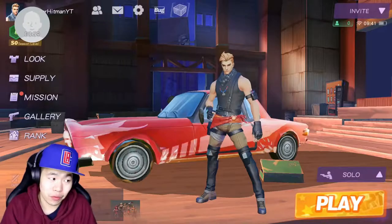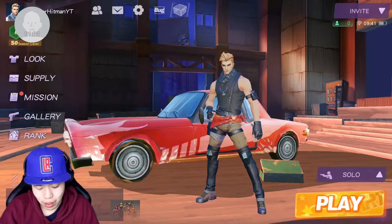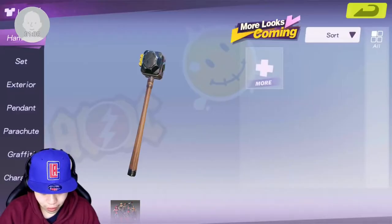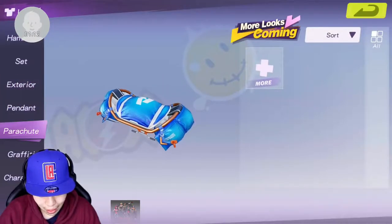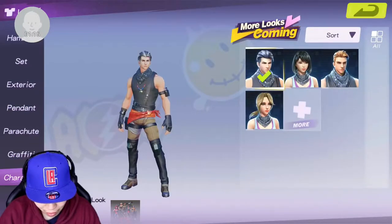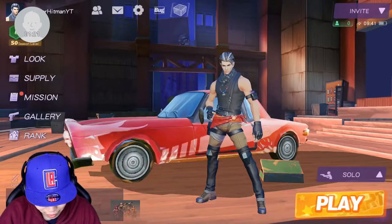Fortnite Mobile is not out yet unfortunately, and there's no keys. But we're going to be looking through this. Right here, this is how it looks — really nice. It looks very similar to Fortnite Mobile. You can change all the things like graffiti, characters, how it looks. You can buy them from supplies using coins.